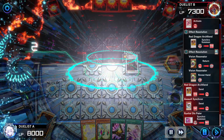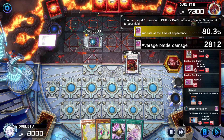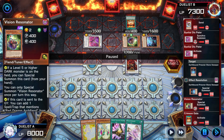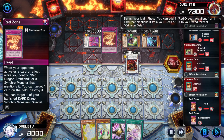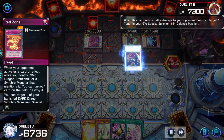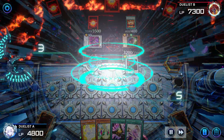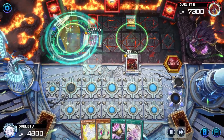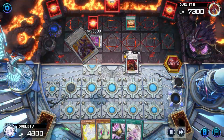Red Archfiend and Assault Synchron sync together for Vistial Despater. Vistial Despater targets Stone Sweeper, summons it back, specials out Vision Resonator because the opponent controls a level five or higher Dark monster, then activates Crimson Gaia, adding Red Zone to hand. Sets a card, swings with Archfiend Abyss. Afterwards summons Soul Resonator. Main Phase 2: Soul Resonator and Stone Sweeper sync together, making Scarlight Red Dragon Archfiend. Scarlight and Vision Resonator sync together to make Hot Red Dragon Archfiend Bane.